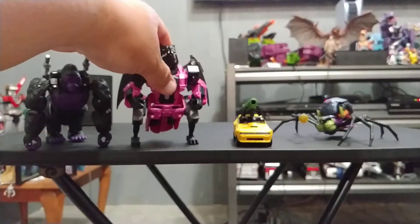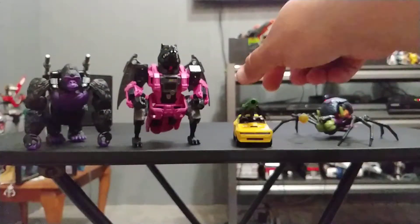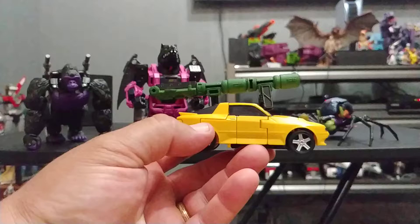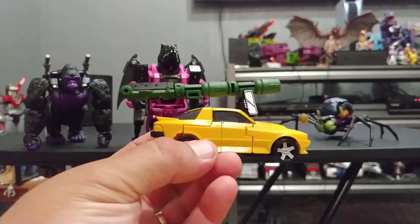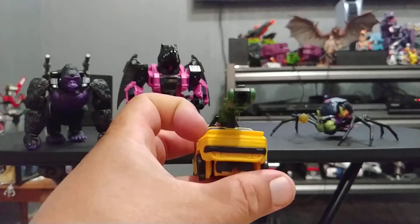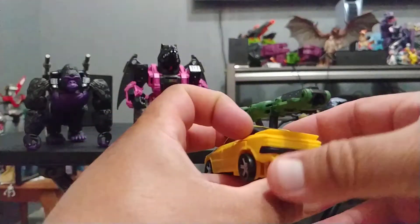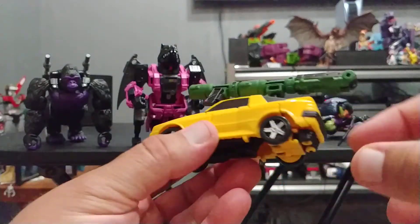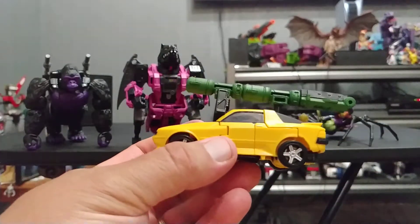And then we have yellow Cliffjumper repainted as Bumblebee, with a retooled head in robot mode — we'll show you that. I wish they would have painted those back taillights. But it's okay. I might take the silver to it a little bit later, I might even paint my own taillights in there.